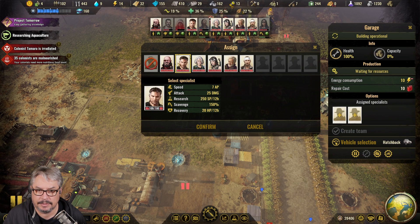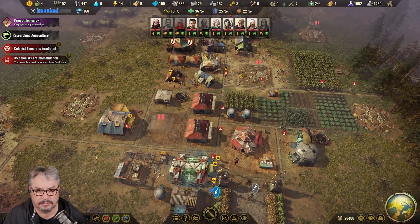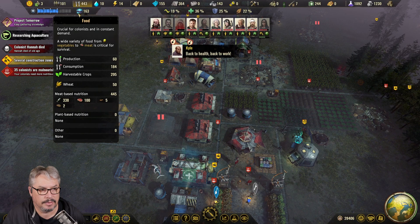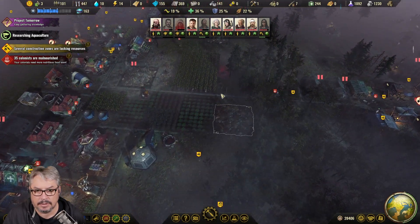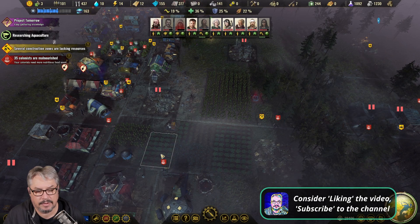Are we going to fight? Let's take our two biggest attackers. We'll have to get some more cars back. 35 people are malnourished - we're really lacking in food. I mean, we're trying to grow crops, a variety, but it's slow going.